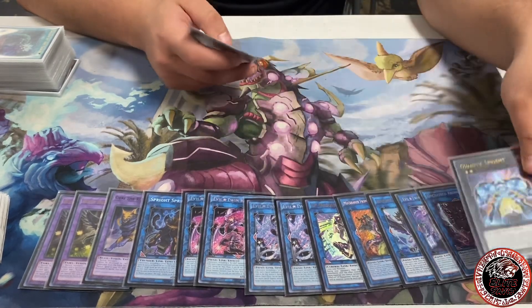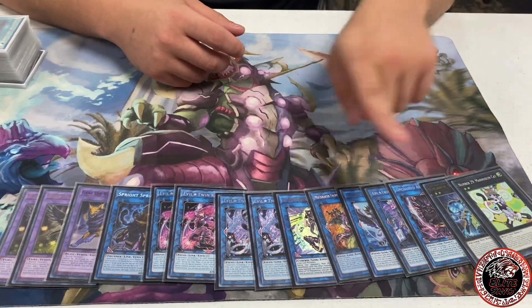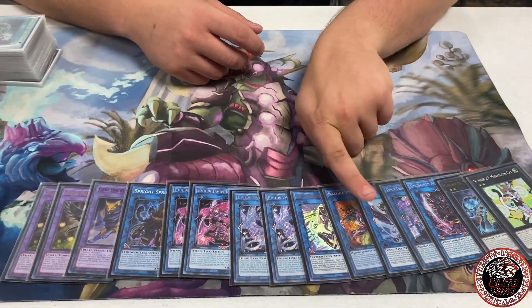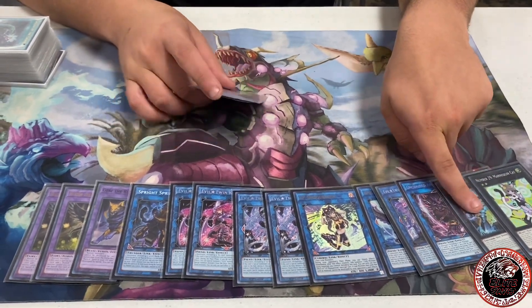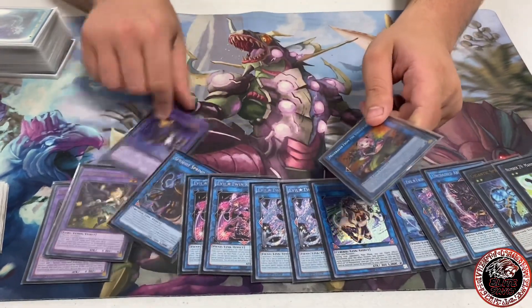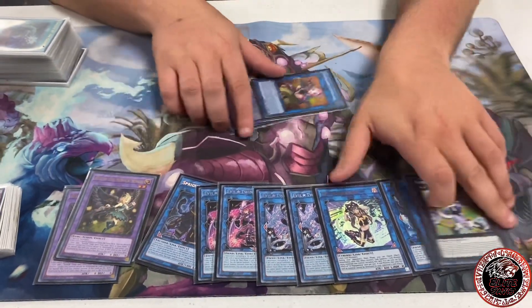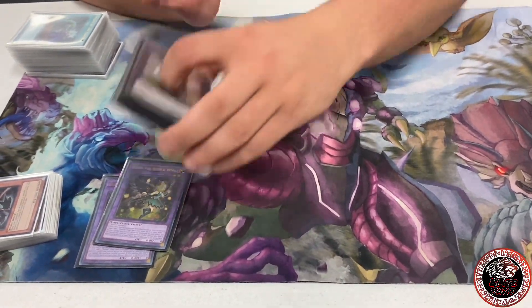The last things are Gigantic Sprite and I-Can't-Catch. The only change I'd honestly consider is cutting one of these or swapping for a third Hugin — maybe cut one of these too for that third Hugin. But that's it for the main deck and extra deck.